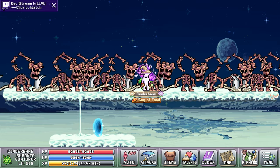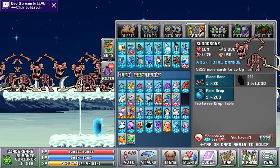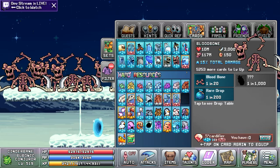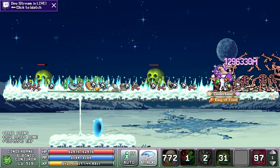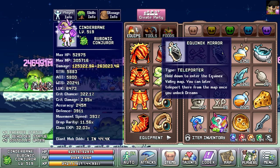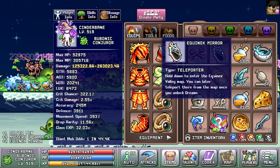Now let's check out the new area. The first thing you'll have to do is kill blood bones until they drop an equinox mirror, which is a 1 in 1000 drop. Using it will teleport you to the new area, the equinox valley. And from now on you will have it as a teleport option on your map.